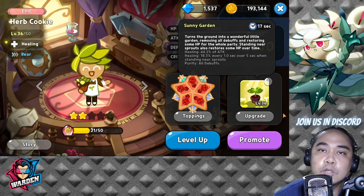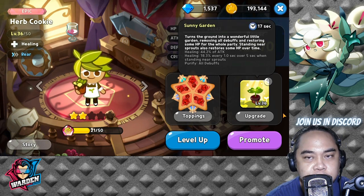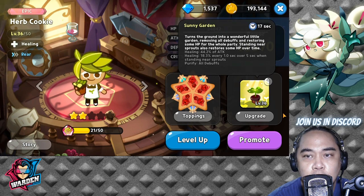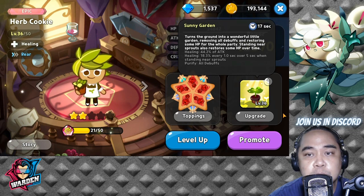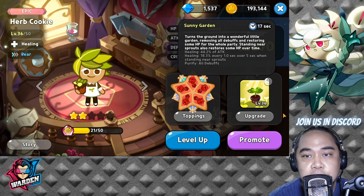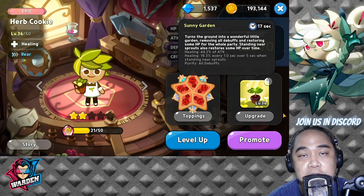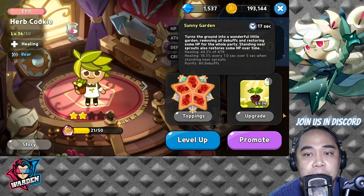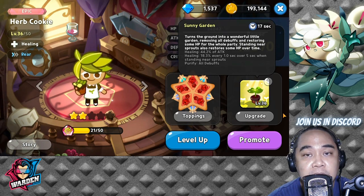We have Herb Cookie, who is very good in terms of healing. He removes all debuffs and restores HP to the whole party. He sprouts healing plants that provide healing over time. Don't sleep on his debuff removal because it's actually very useful in PvP as well.